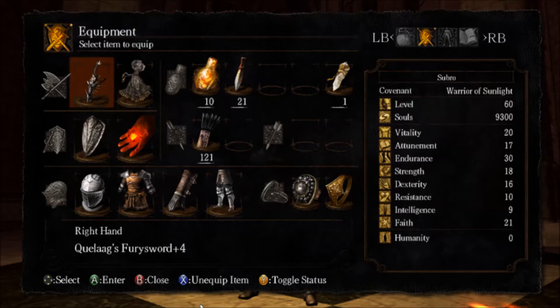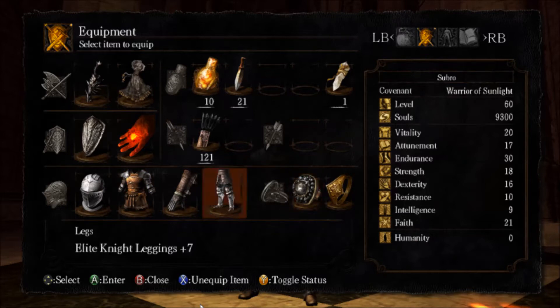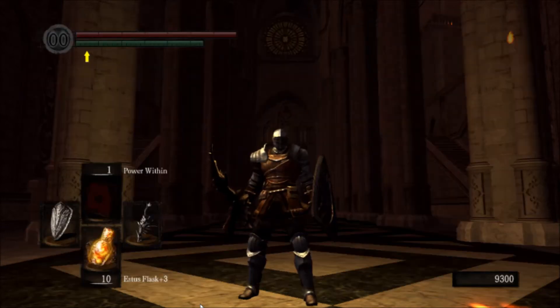As for my shield of choice, it's the Silver Knight Shield, plus 5. You can actually farm it off the Silver Knights in here and get it up to plus 5. It's awesome in this fight because it has lightning resistance and the highest stability of any shield you can get at this point in the game. All my other equipment is pretty standard and is about as powered up as you can get it at this point in the game.